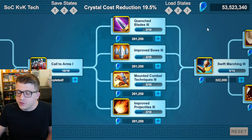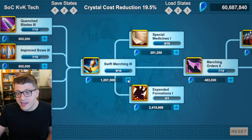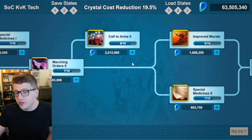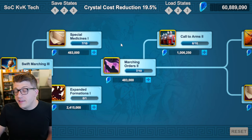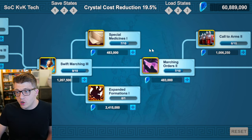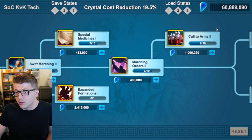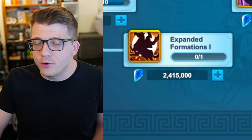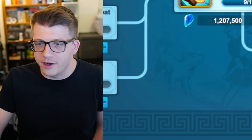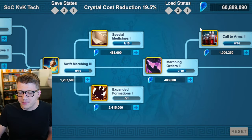If you want to make any meaningful progress, you do have to bring War Tech Three to level seven. Do it in whatever order makes sense for your main troop type — obviously siege last. Then bring Swift Marching Three all the way up to nine. From there, bring Call to Arms Two as high as it can go, which is nine. Then choose between Call to Arms Two and Special Medicines One — if you're about to fight, Special Medicines One is literally cheaper in crystals, but remember that extra troop capacity helps you hit harder. Keep in mind we're at 60 million crystals at this point. As a free-to-play player, even grinding heavily, you'll probably struggle to reach this point.